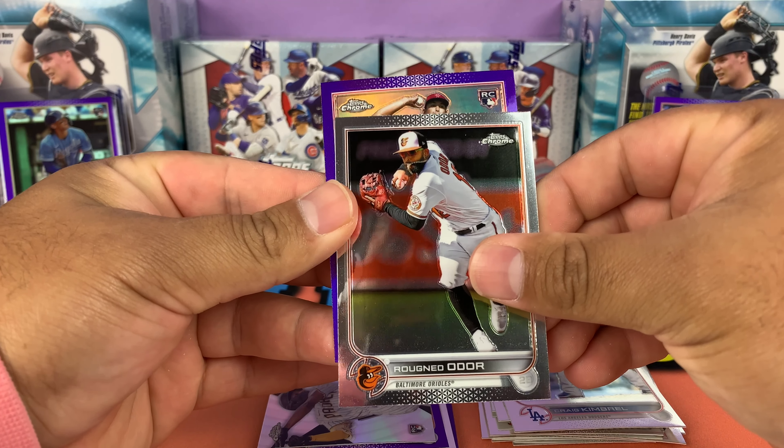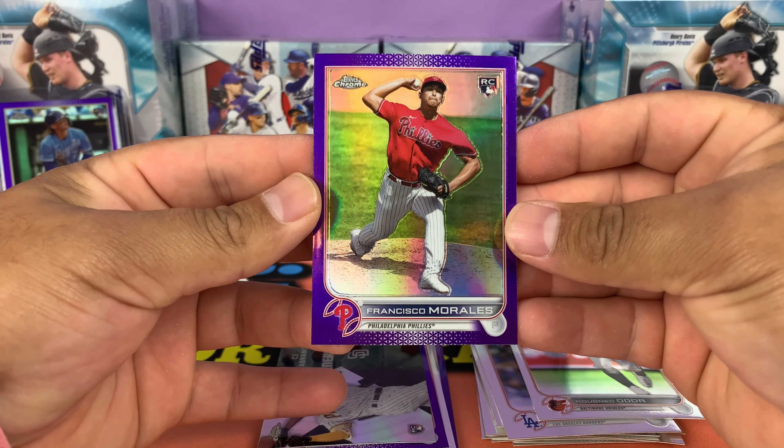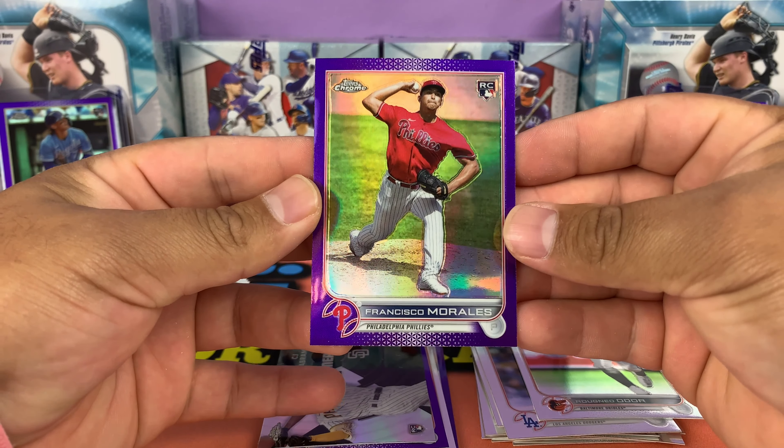One purple refractor in every pack. I don't think I'm going to be opening up any hobby this year just because it's pretty much the same as opening up these mega boxes. We got a rookie Francisco Morales, Philadelphia Phillies. We're halfway in with our first mega box.